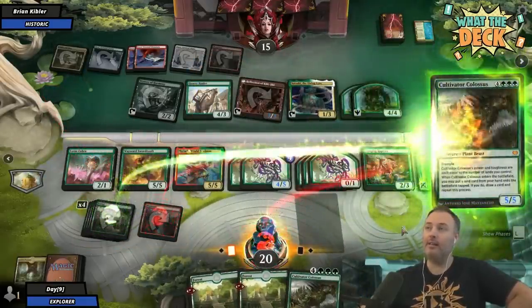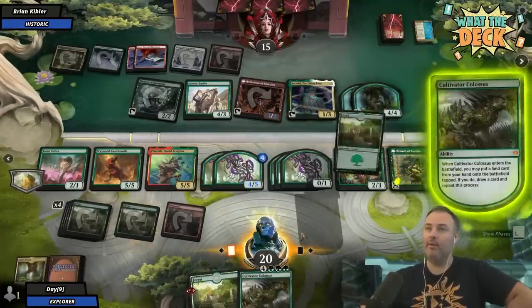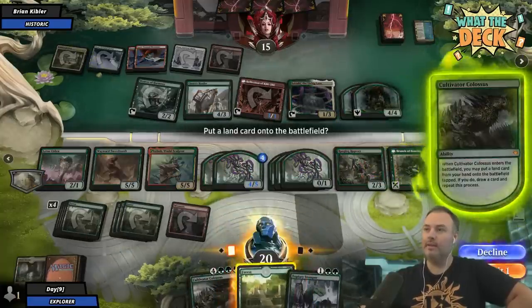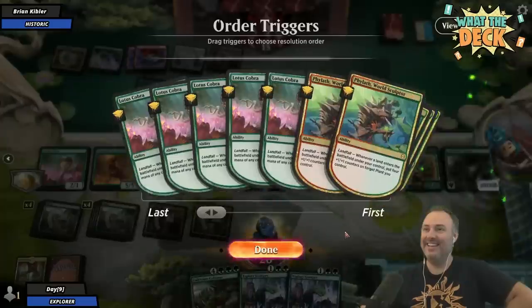I'm gonna play the Cultivator Colossus. Put down a Forest and draw, Forest and draw. It is kind of funny that you're playing a deck that's like a bunch of ramp stuff, and this deck is trying to wake the trolls. It does not line up terribly well.